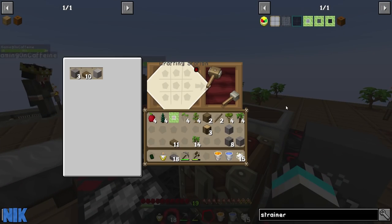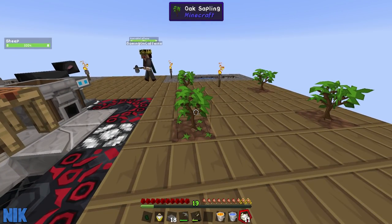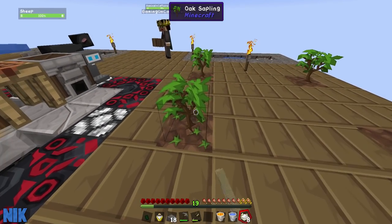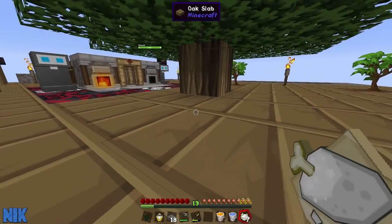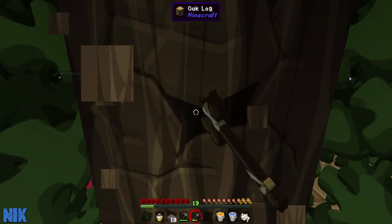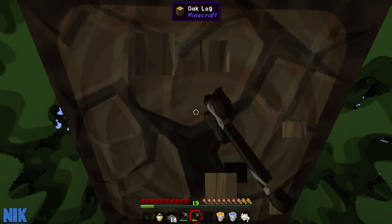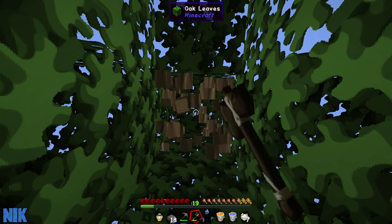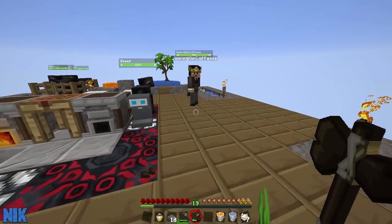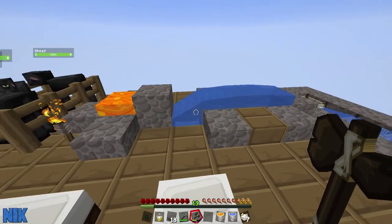So I'm going to put this water wheel down somewhere, Nick, and begin providing water to the water wheel so we can start generating kinetic energy. I don't know what the mod calls its power generation, but for now I'm just going to keep referring to it as kinetic energy. Where do you think, Nick, that we should put a water wheel? It looks like this and we need to have water flowing over the top of it, and it goes spin.